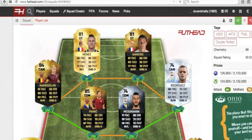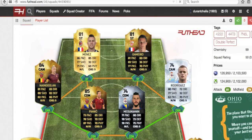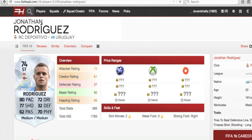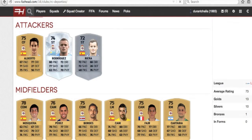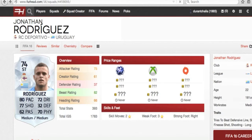For the CAM, I went with Rodriguez from RC Deportivo. He only has two-star skills and three-star weak foot, but with his pace, shooting, and dribbling ability, he could do a job at the CAM spot. There are a couple other options — Perez or Fajer — but I felt like Rodriguez would give the squad a little extra flair. It might be better to go with Perez in-game, but I decided to go with Rodriguez.